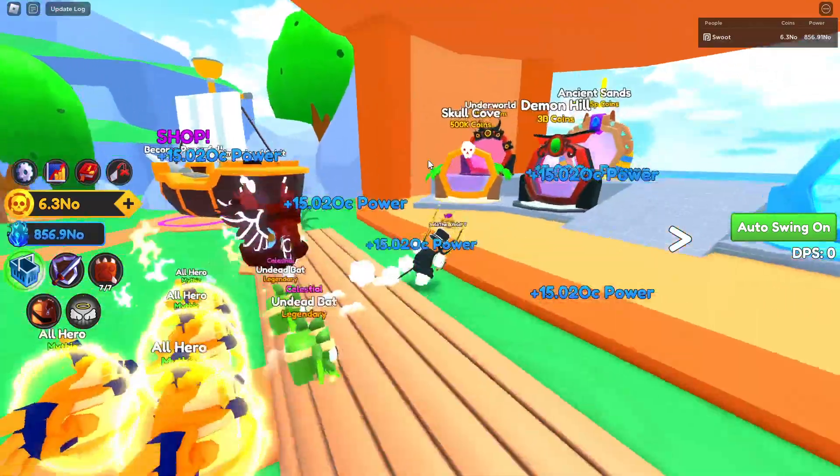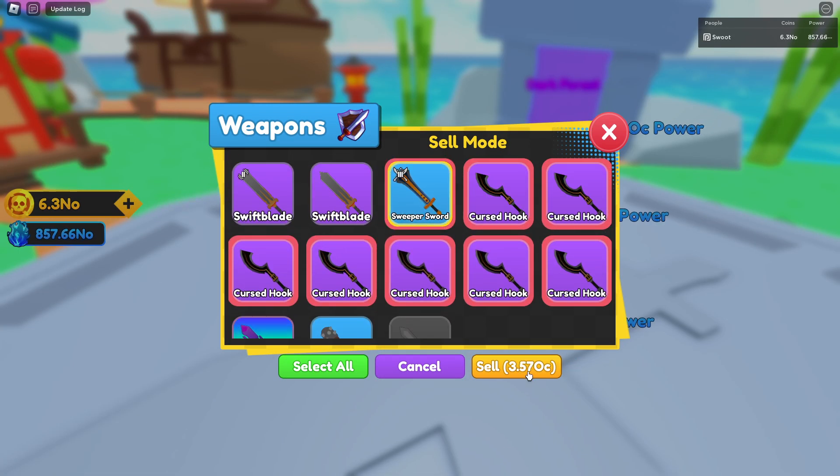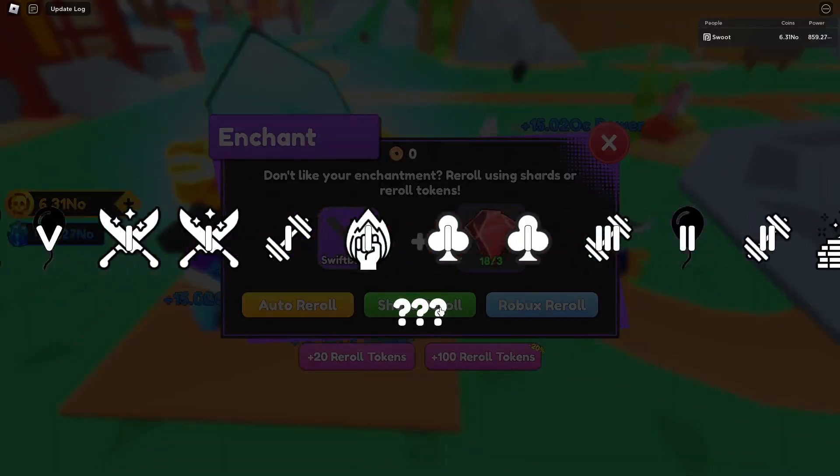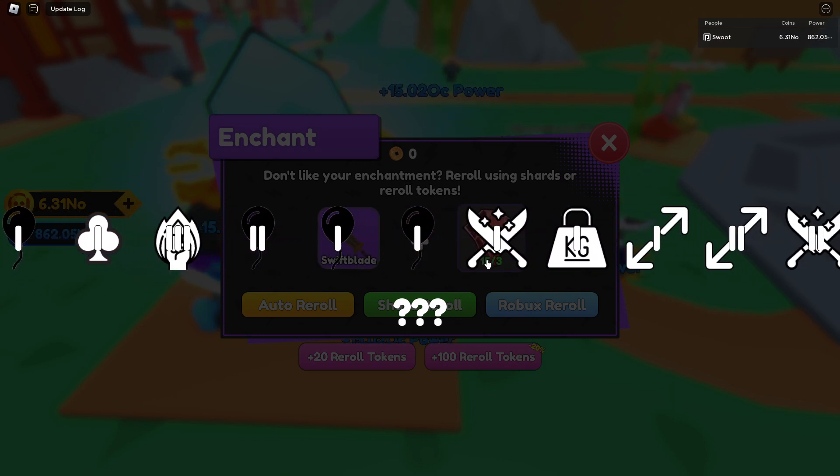Let's go ahead and enchant this new sword. We'll also sell all these cursed hooks we didn't use — similar sweeper sword. All right, here we go, start re-rolling. Let's hope we get something good. Unlucky too — that's not a great start. All right, second one, let's hopefully get something good.